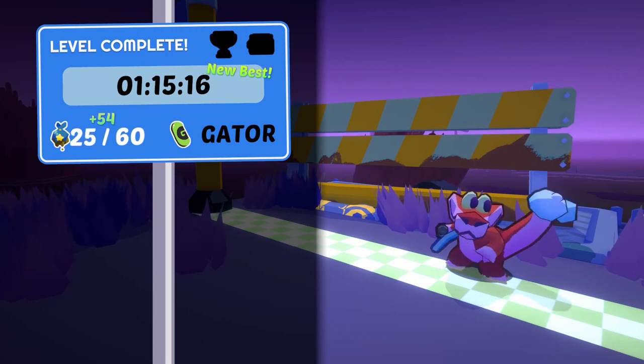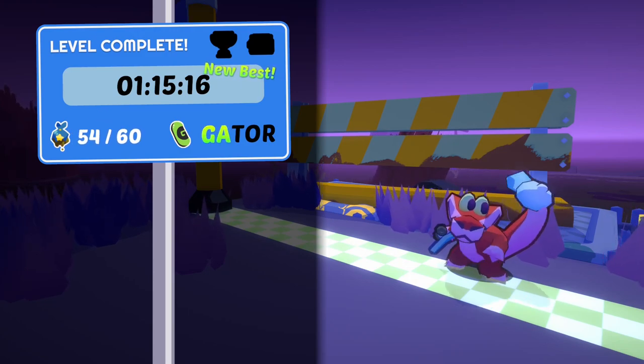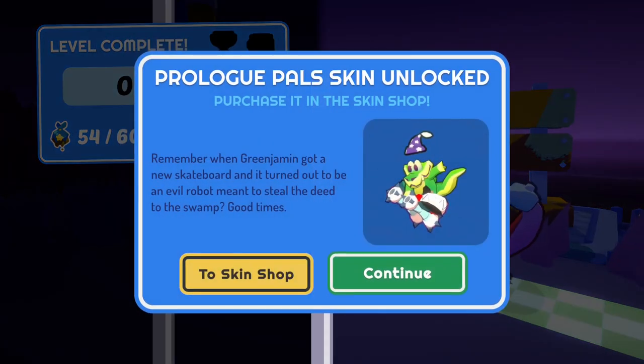I didn't get all the trash, but I got the Gator. Prologue pal skin unlocked. Remember when Grinjimin — Grinjimin? It's because Benjamin. But it's probably Grinjimin — got a new skateboard and it turned out to be an evil robot meant to steal the deed to the swamp. Good times.